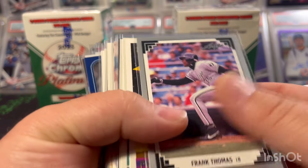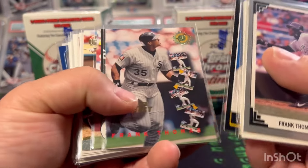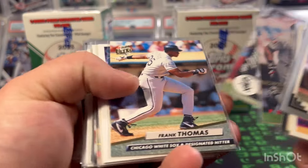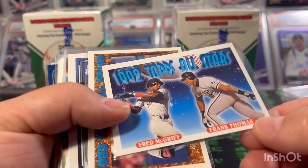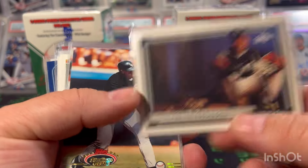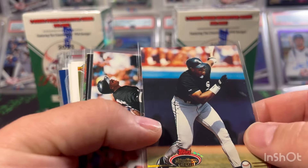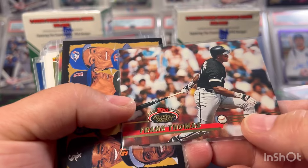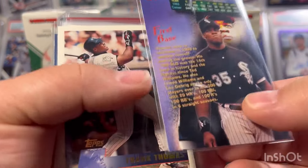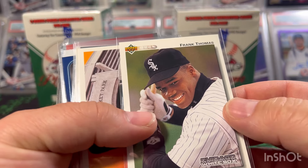He knows I collect Frank Thomas, so we got a Leaf, Topps Gold, Donruss 92, Score 91, a 95 Topps, another Score, Fleer Ultra Frank Thomas, Fred McGriff Topps All Stars 92, a 93 Topps All Stars — that's a cool looking card — and a 92 Topps Stadium Club which was awesome back in the day. Also another Stadium Club, Upper Deck 93, and a 92 Upper Deck Frank Thomas.